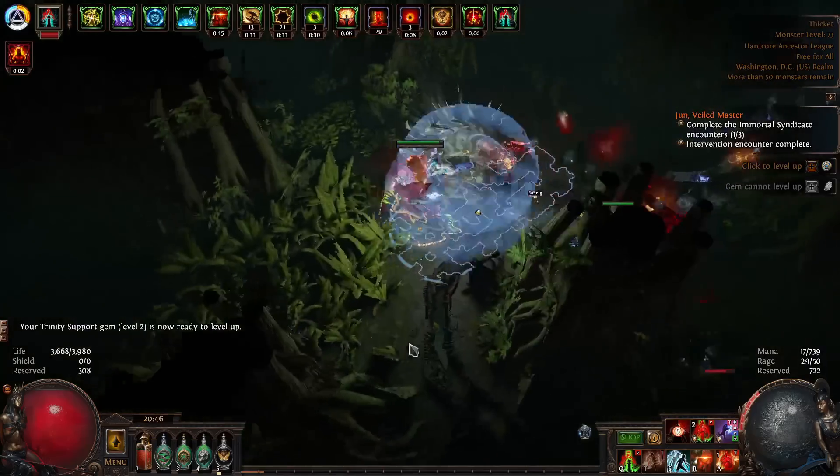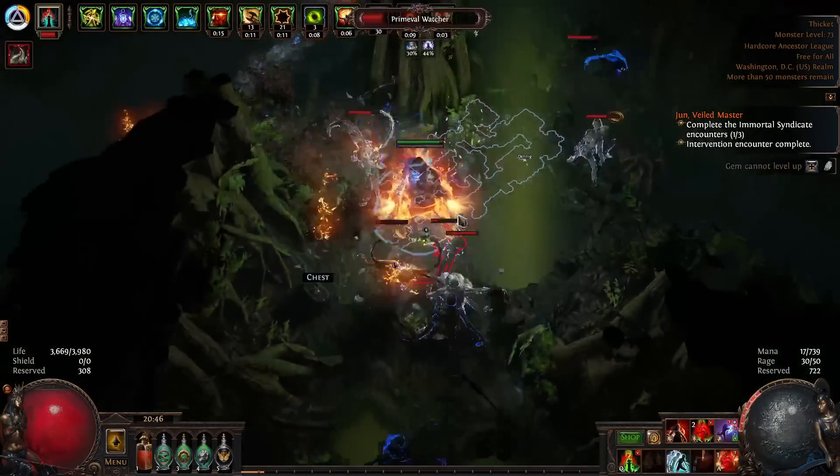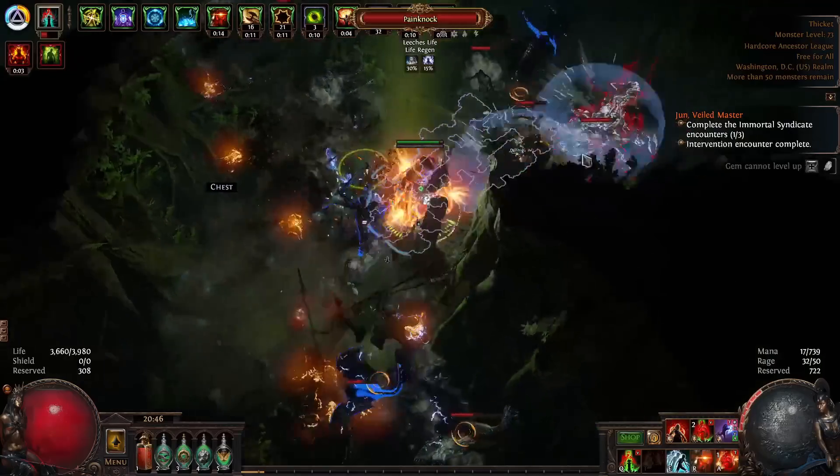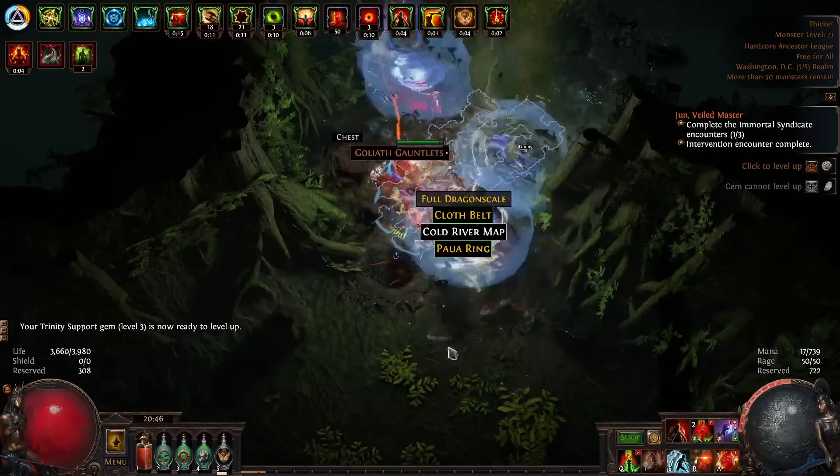So things I did differently: early on in day one, I ended up using the Fortify Gem. This is just until you get the nodes in the tree. I got them pretty late actually, so I ended up using Fortify for quite a while. I used Coldpen until I got Trinity.